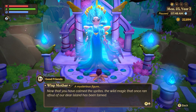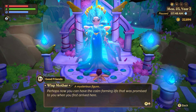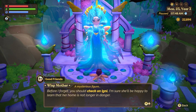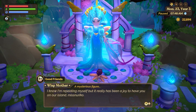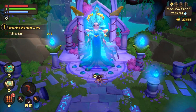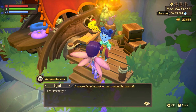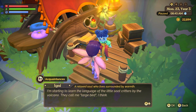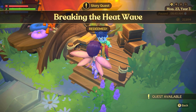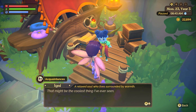Now that you've calmed down the spirits, the magic that once ran afoul on the island has been restored. She says to check on Ignea, who will be happy to learn her home is no longer in danger, and that you are now a true Azorian. We go talk to Ignea — she says she's starting to learn the language of the little critters by the volcano and they call her a large bird. She says she saw you on top of the volcano.